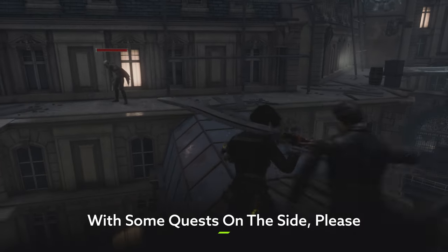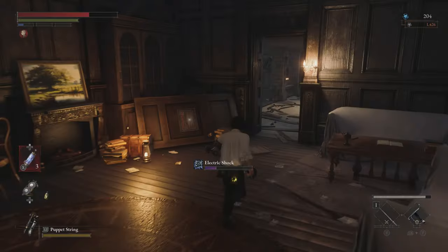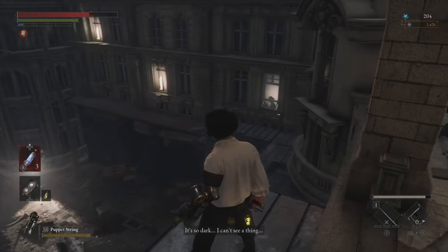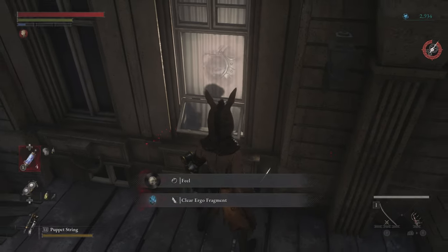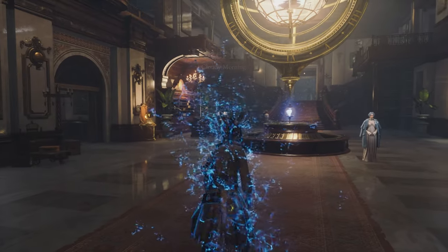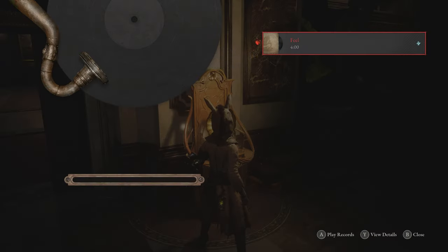Exploring Lies of P's beautiful Belle Epoque world truly is its own reward, but there are also a bunch of other more tangible rewards for doing so. Most importantly, you'll find that there are a variety of side quests to be tracked down that aren't marked on your map. For example, at one point you'll hear a woman talking — follow the voice and you'll see her silhouette in a nearby window. Go talk to her and you'll be able to undertake a side quest involving a puppet baby, with a handsome pile of Ergo on offer for completing it. So don't just bask in how pretty the game's world is — immerse yourself in the sights and sounds and investigate anything that looks like it might have a story behind it.